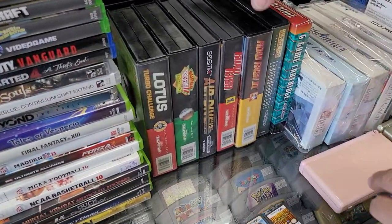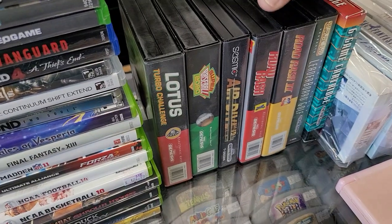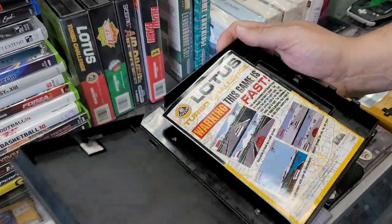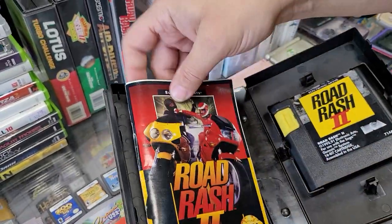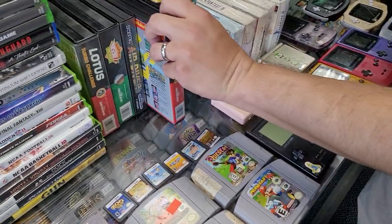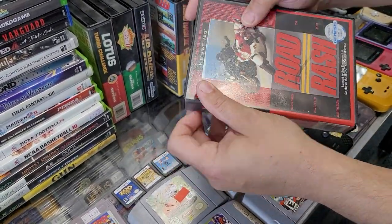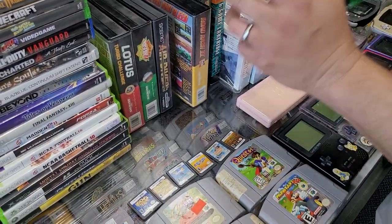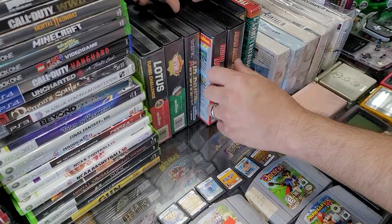We got some nice Genesis stuff — Road Rash 2, Road Rash 1. Can we see if those Road Rashs are complete, plus the Super Baseball 2020? Road Rash 2 — this is such a fun game. Road Rash 1, looks like we got the manual with that one. And Super Baseball 2020 — that's my favorite. I don't like baseball too much to play, but that's my favorite baseball game.